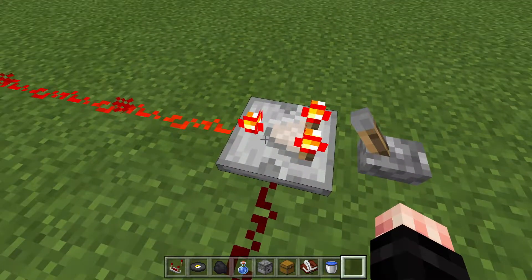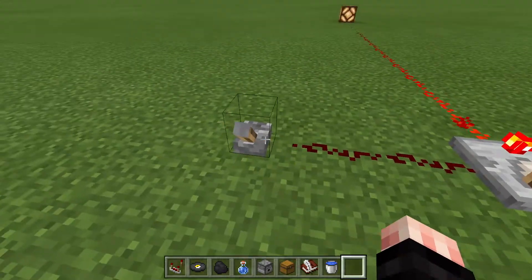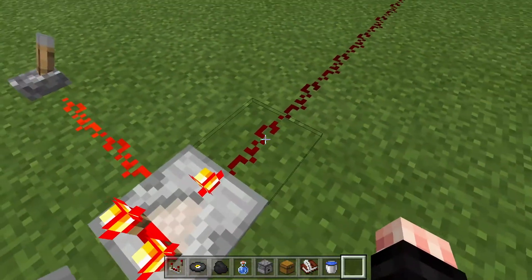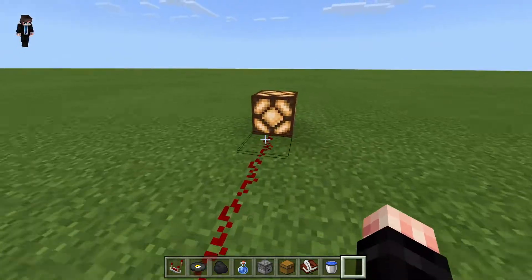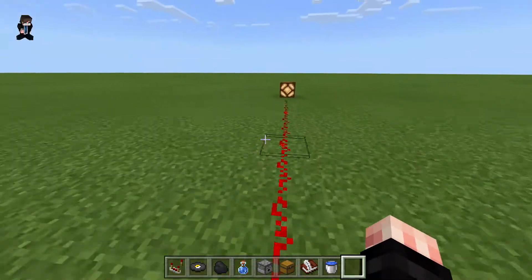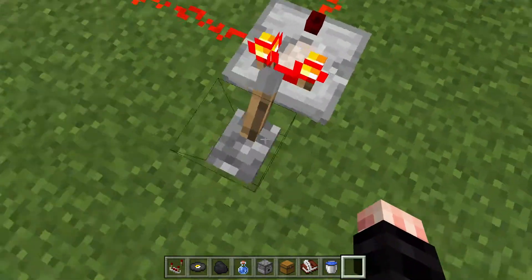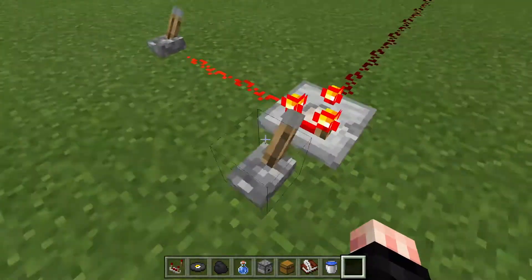This is called subtract mode — when that third little section there is lit up, that's subtract mode. What it does is if you run a signal into the side, it will actually subtract that power from the main power going in the back. It lights up the lamp because it is 15 blocks wide, putting out a power of 15. One thing to note: this will not boost your power; it will simply output the same amount of power it's receiving through its main input.